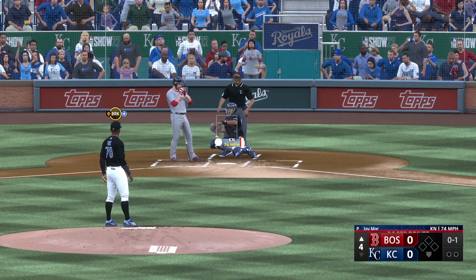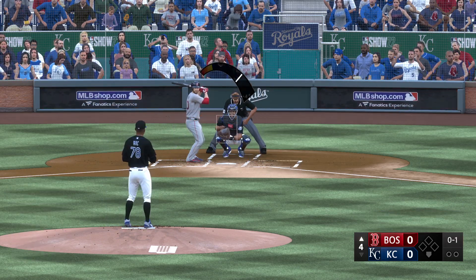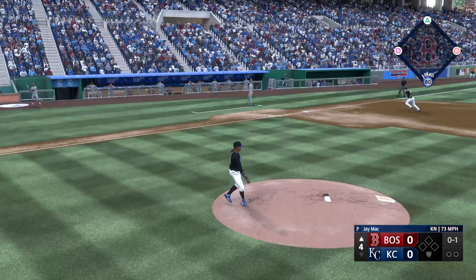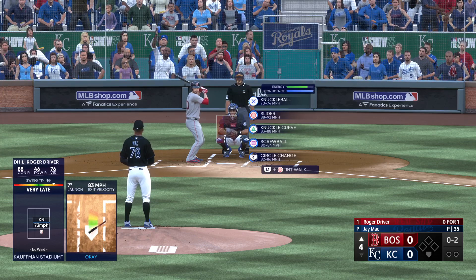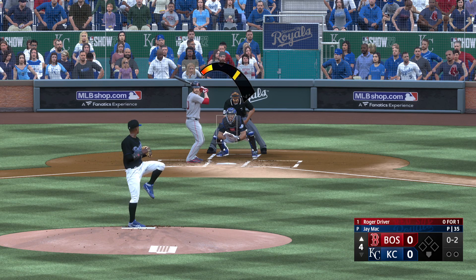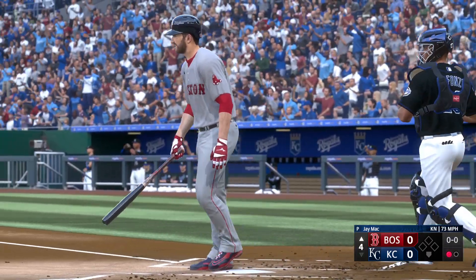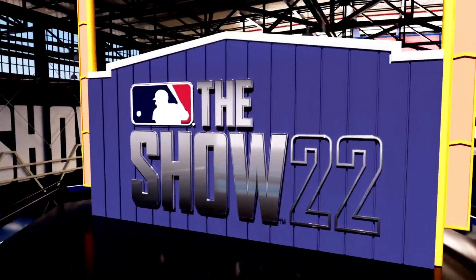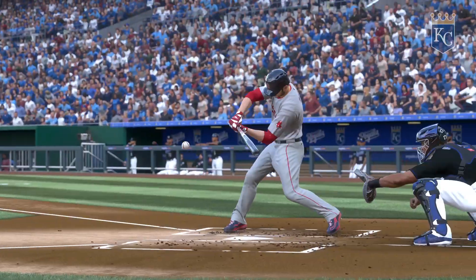That clips the inside corner. Righty delivers — foul ball. Swing and a miss — struck him out! One down. Oh, there's a three-pitch strikeout. He can do whatever he wants with the baseball right now. Left fielder Sam Beltran up next.